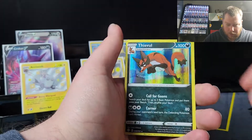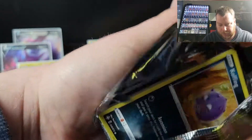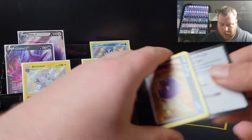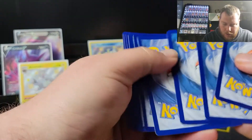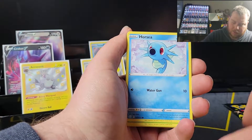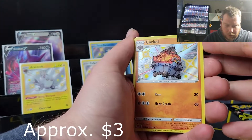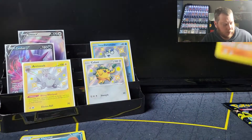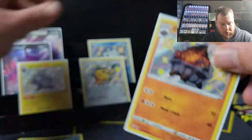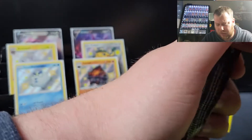Another Rotom and a Thievul. Two packs left — can we get another Charizard? That'd be great. Four baby shinies and one ETB. I don't even think I got a big one last time. Getting four kind of makes up for it. Another baby shining and a Zeraora — so four. That seems more than average.